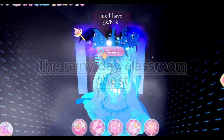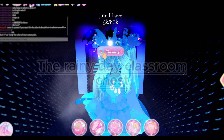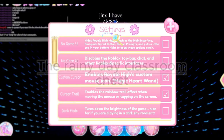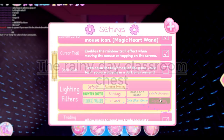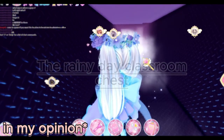A top tip: put your brightness up, or go to the Royal High settings and put on a colorful brightness setting. Tropical paradise and royal day are options — I think royal day is the best because it makes everything a bit brighter if you can't see anything.